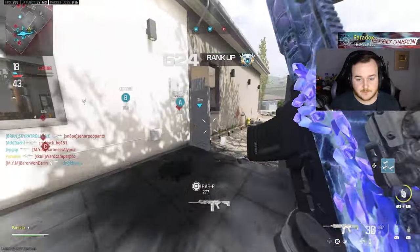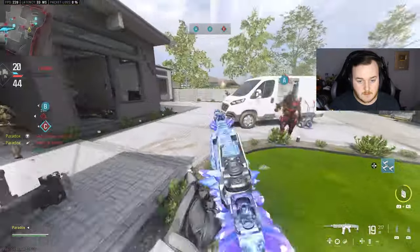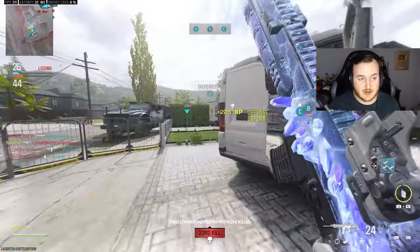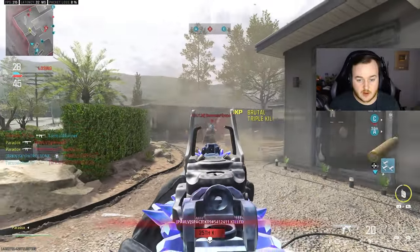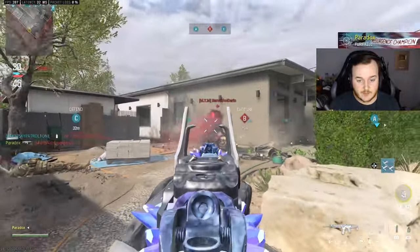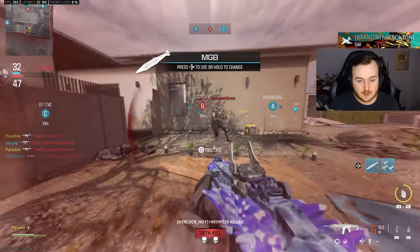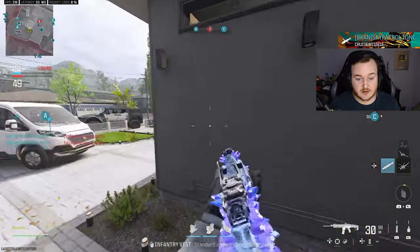Shout out to the teammate. I have no idea what's going on — this is kind of chaotic. I mean, I like it and I hate it at the same time. Three more kills and we have an MGB. I'm getting spawned on top of — I don't like this at all. There we go — MGB. This map might be the new Rust, but hey, we got an MGB already. Let's freaking go.